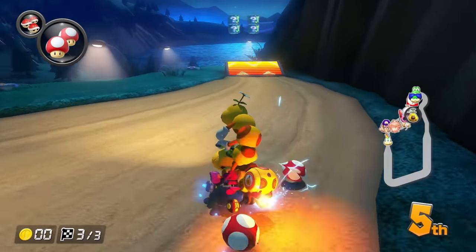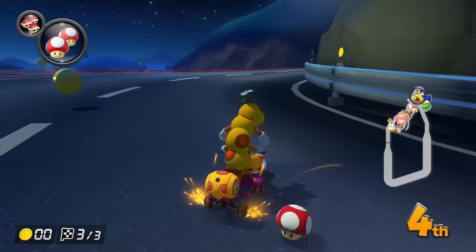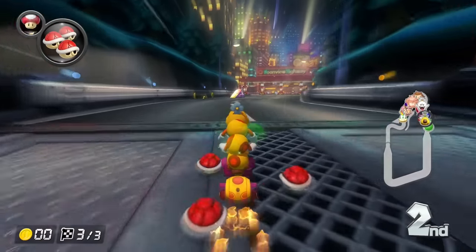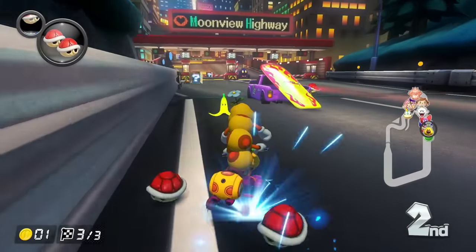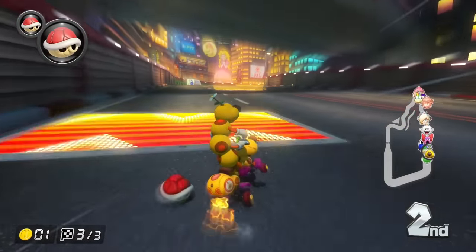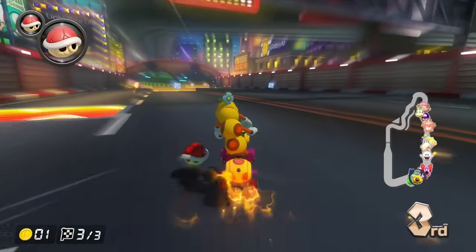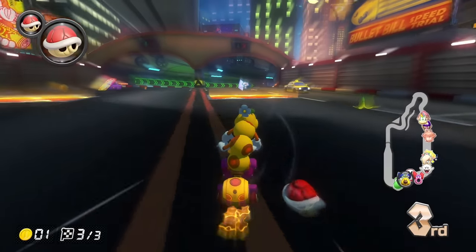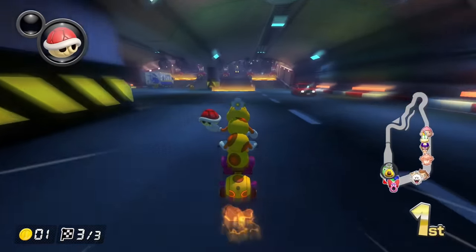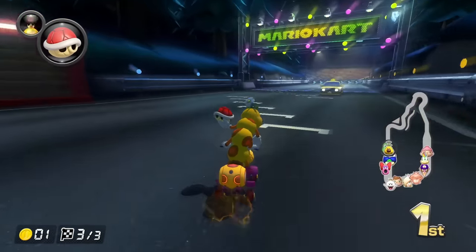We have an extra path up here with double item boxes. It's probably gonna be a slower path, but you can get a double item box, so in the back it's gonna be really worth it. A lot of item boxes just floating around here as well. I really like when there are a lot of items. I feel like the number of item sets is not that many. So let's try to win this — I'm trying to three-star the GP as well. Oh, that was a close race. Let's go Yoshi Wiggler. Doesn't beat Wiggler on Wiggler though.